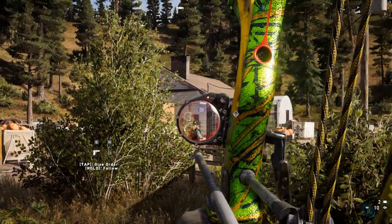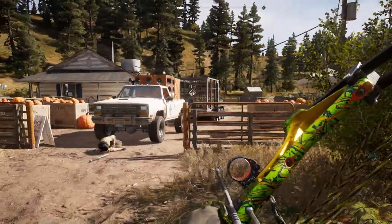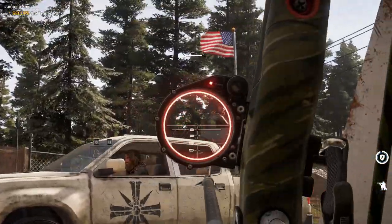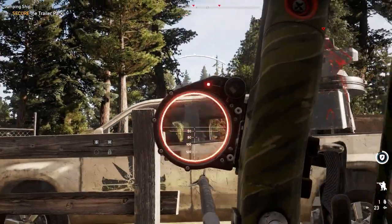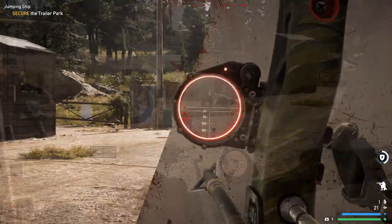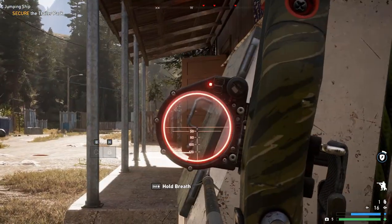The red dot sight replaces the pins with a single illuminated dot inside a ring, making for easy pinpoint shooting at close to mid-range. The marksman sight has markings to assist with arrow drop at long distance. However, there are very few instances where this would even be needed, as it is very easy to be a silent infiltrator and knock off enemies up close.